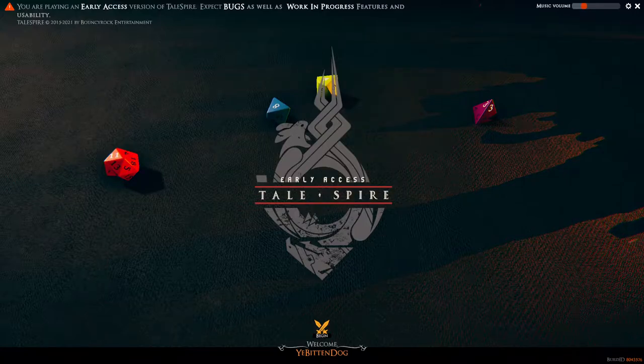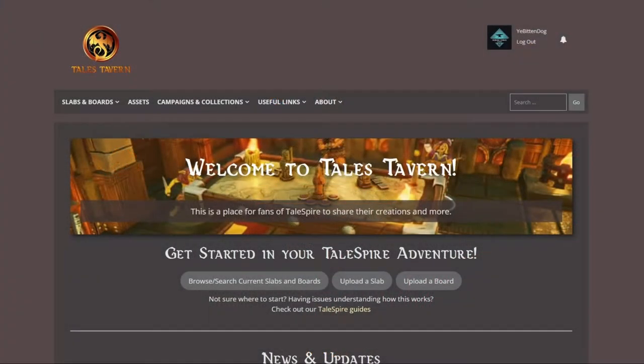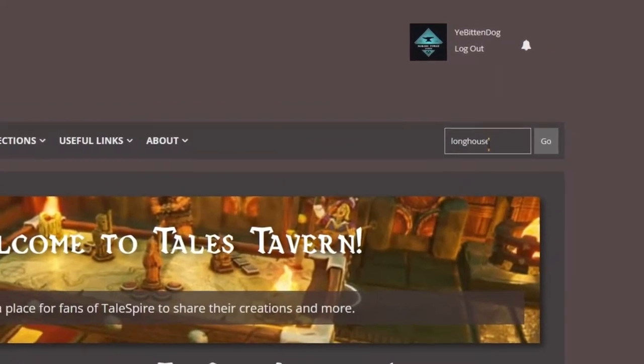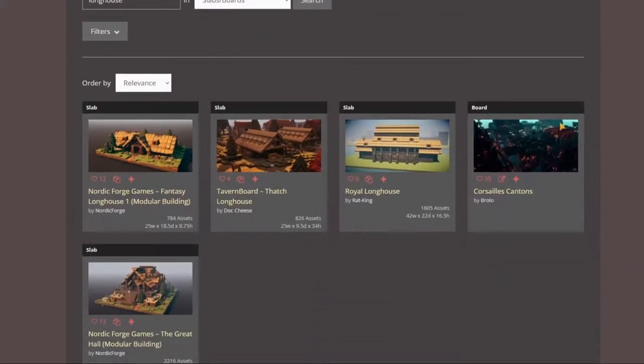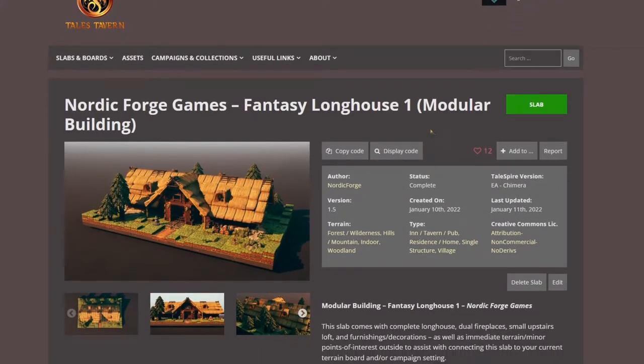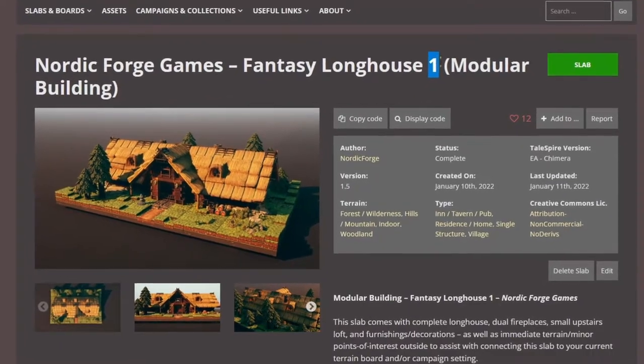Greetings and welcome back to the world of Talespire. My name is Aaron from Nordic Forge Games and today we're going to be building a Viking longhouse. Before we get started, I'm going to head to tailstavern.com and grab the code for my Viking longhouse. If you type in 'longhouse' into tailstavern.com, things come up — and looky here, the Nordic Forge Games Fantasy Longhouse 1. What we're going to be doing today is creating Fantasy Longhouse 2.